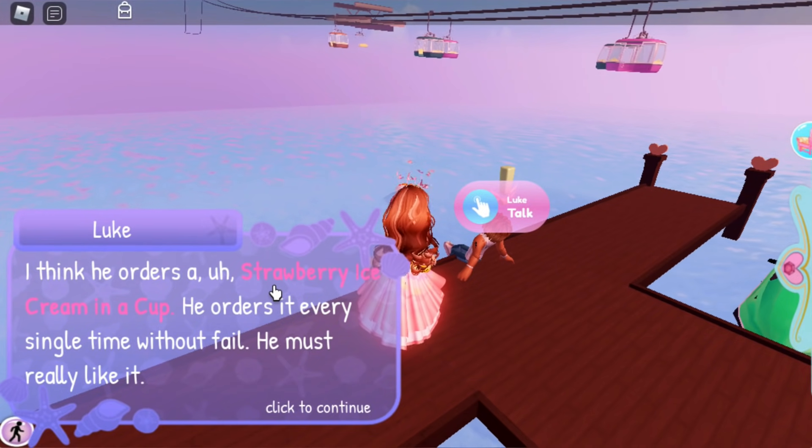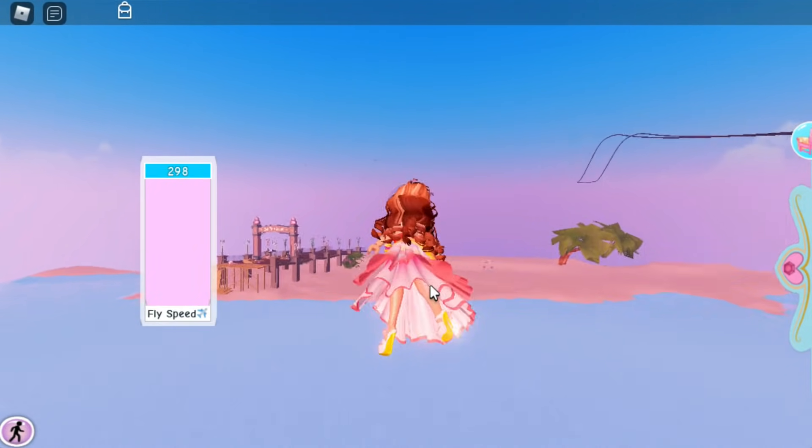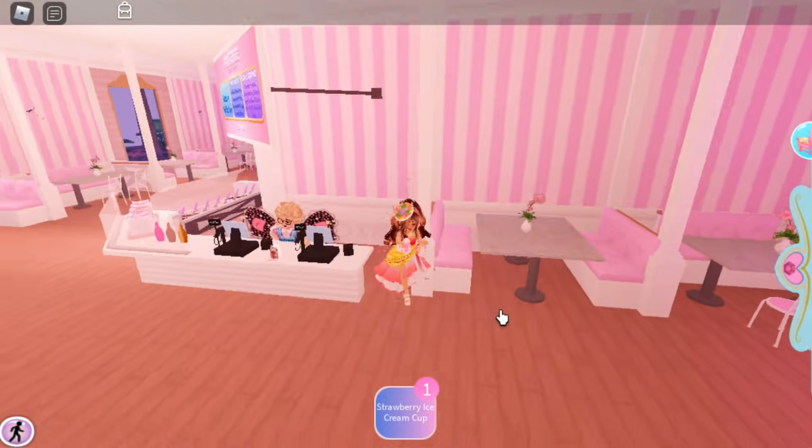Luke will tell you that you need a strawberry ice cream in a cup, and that's what you need to buy from Darla. So we go back to the ice cream shop again. We gotta order the strawberry ice cream in a cup — don't pick cones, pick the white one on the right and pick strawberry. You get it for free.